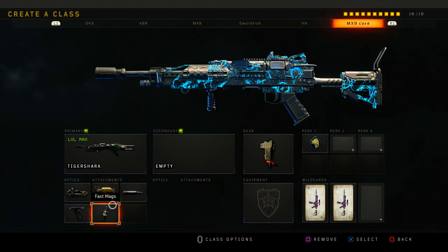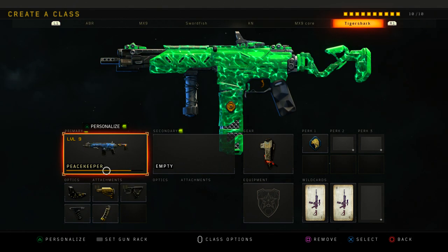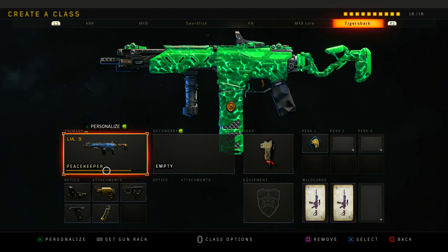It has fast reload with fast mags, and even without fast mags the reload is pretty quick. It's a good gun — I'd recommend using the Tiger Shark even in core. I've used it in core and it's amazing.